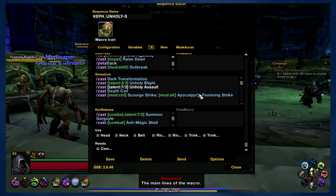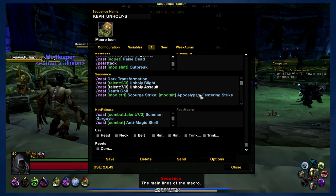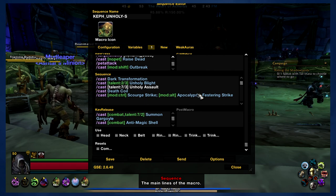The only challenge here is that you want to try to keep track of your Apocalypse cooldown. You can use a WeakAura, or just put Apocalypse on your action bar separately so you can keep an eye on when it's available. Ideally, you'll use Festering Strike and then Scourge Strike as quickly as possible — you don't need to really cap out your Festering Wounds. However, if Apocalypse is available, you want to use Festering Strike at least two times to get at least four Festering Wounds before using Apocalypse. The macro will manage it by hitting Alt.